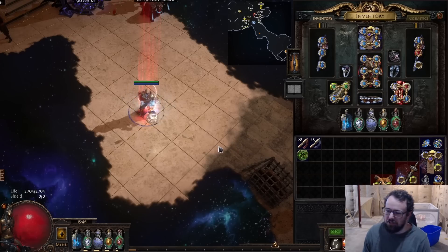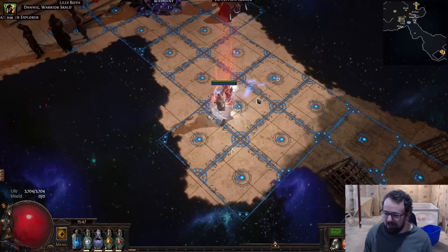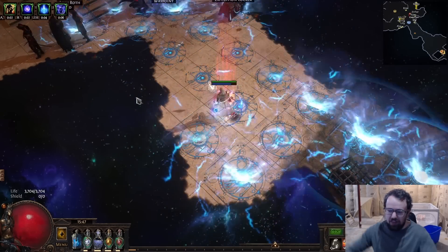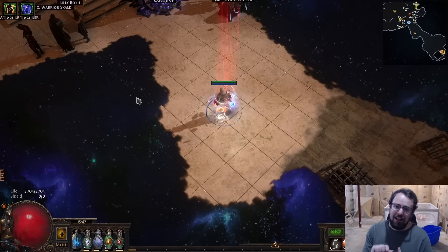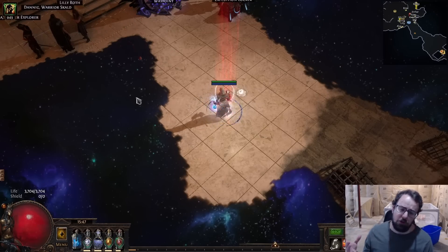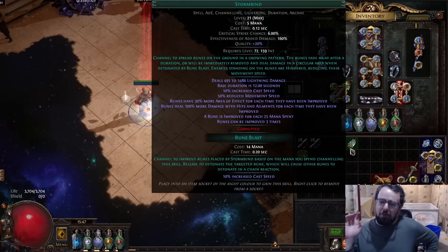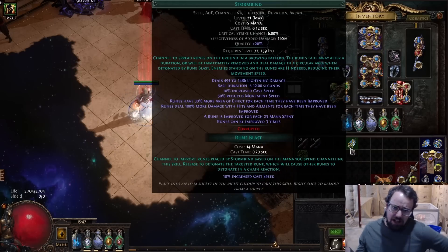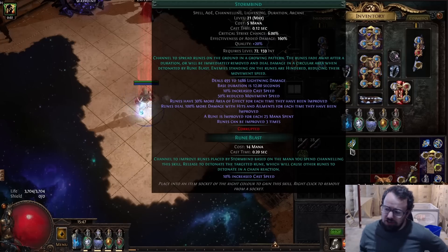Today we went with Storm Bind, which is a skill where you place runes on the ground and use a separate keybind to charge the runes and then blow them up. All these runes can overlap, they can hit the same target, and they can deal quite a bit of damage because when they're charged three times, they're dealing 300% more damage. So essentially, the base skill itself has a hit amount of 500 to 1500, and then you multiply that by four to get 300% more damage because it's been charged three times.